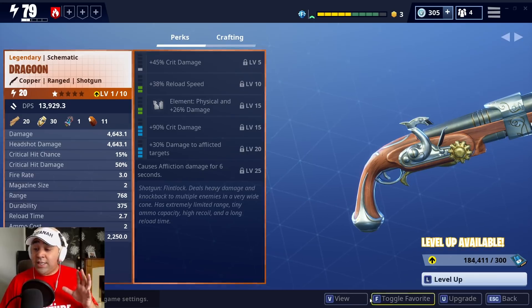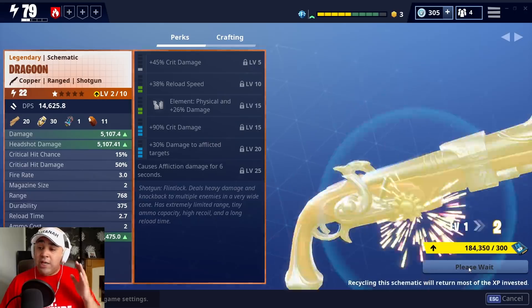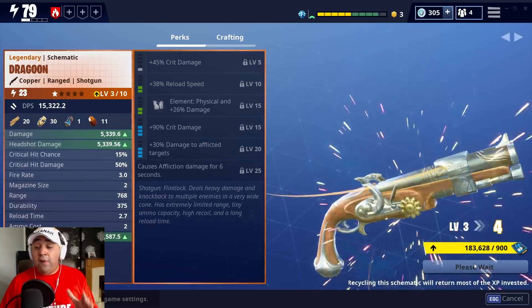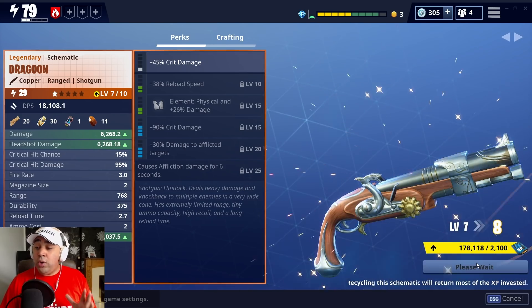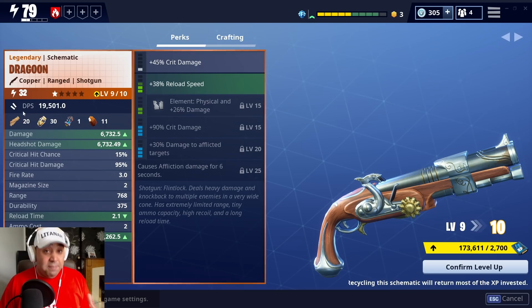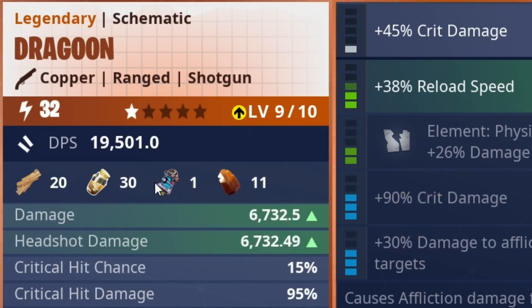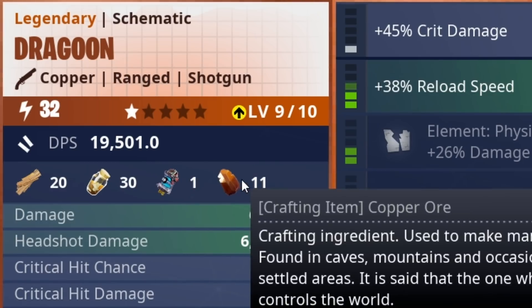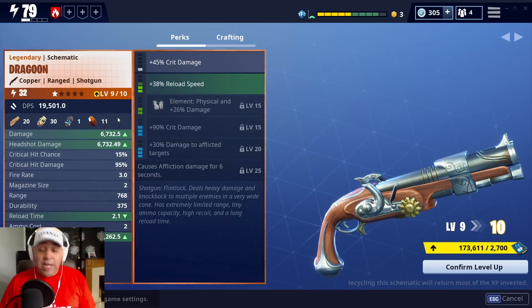What you want to look at is 'Level Up' down here in the bottom right - just click that. Now it depends on what level you are in terms of how far you want to level this. I'm going to take this up to level 10 and show you why. At level 10, these are the materials I need: 20 planks, 20 rough mineral powder, one active power cell, and some copper. If I were to level up again, that would actually change.